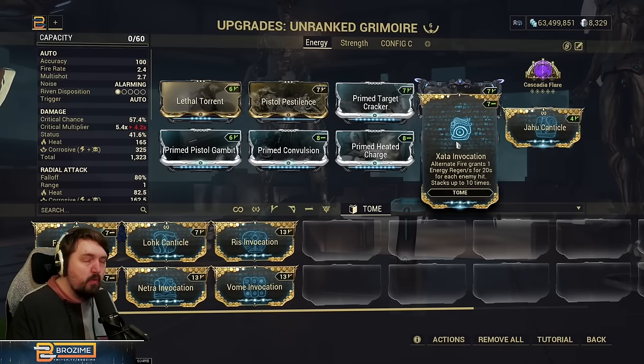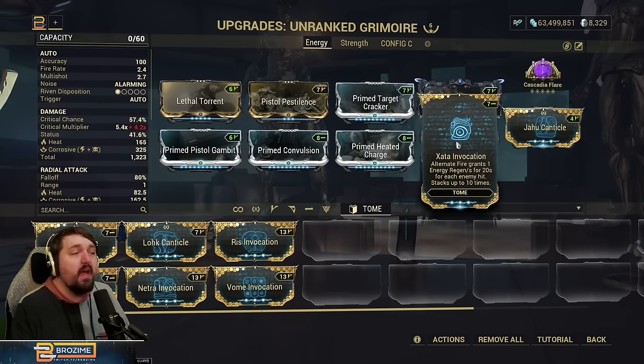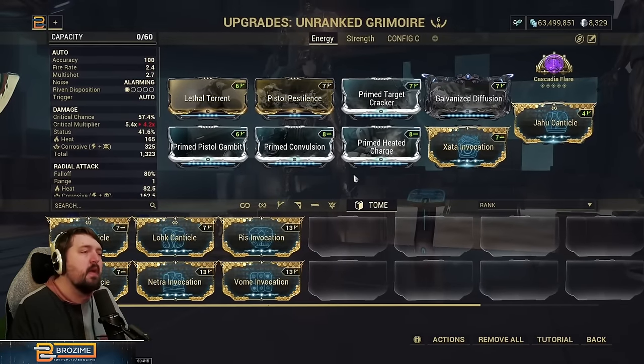For basically any Warframe that doesn't have an ability they're always channeling, you can just top yourself off on energy by switching to this weapon, throwing out an alt fire at a couple of guys, and that will sustain you through pretty much any mission. Ten energy per second is pretty hard to beat, and this is going to fill most Warframes' gas tank right up.